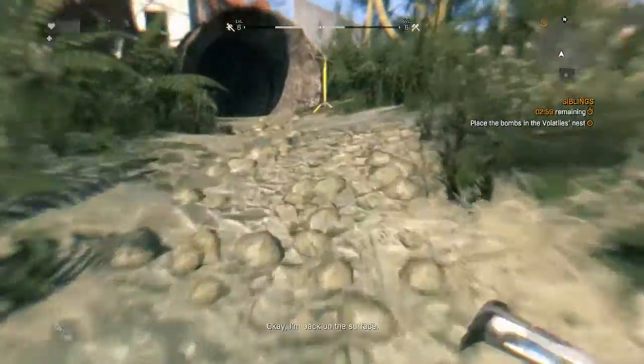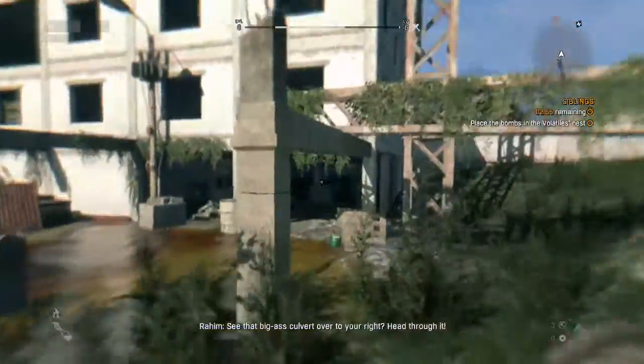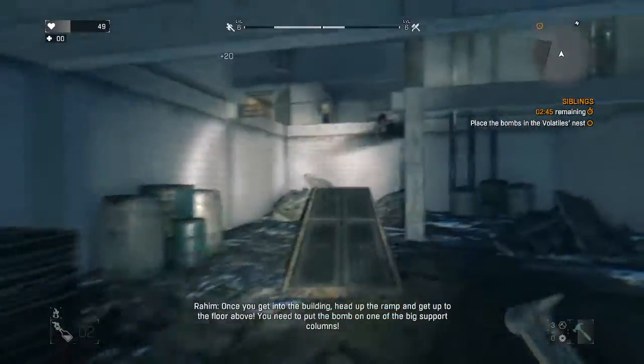Okay, I'm back on the surface. See that big-ass culvert over to your right? Head through it. Once you get into the building, head up the ramp and get up to the floor above. You need to put the bomb on one of the big support columns.